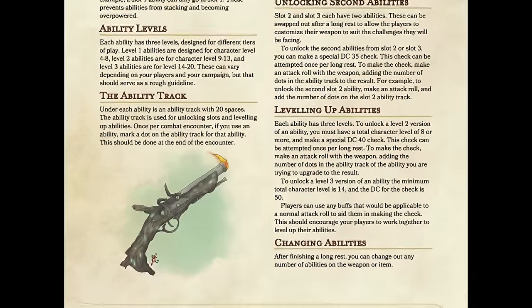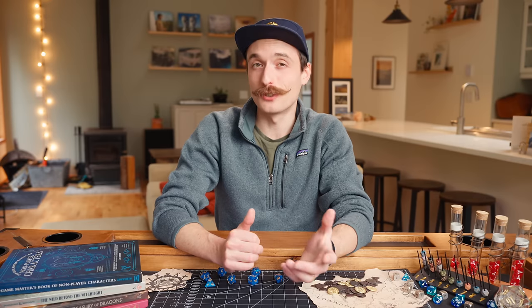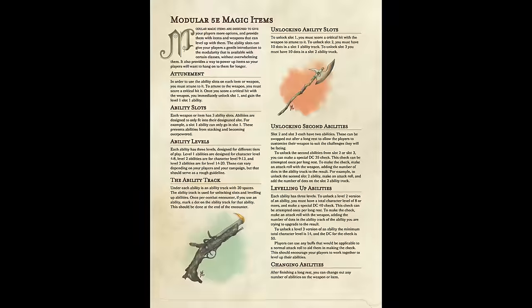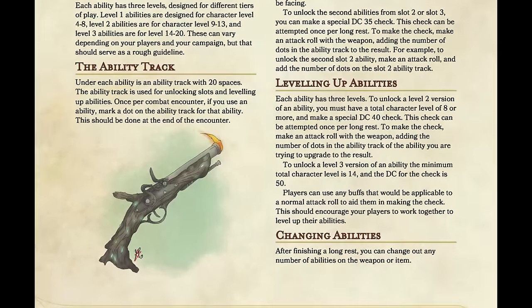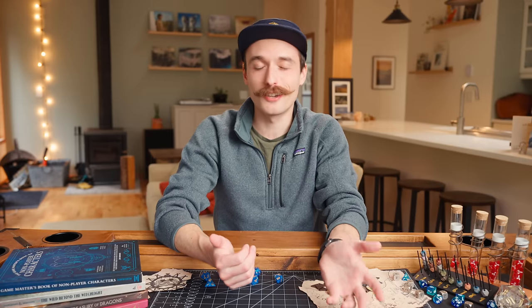To unlock level 2 and level 3 versions of each ability, there's a character level prerequisite, but the check is the same — just with different DCs. To unlock level 2 versions of an ability, you must have a total character level of 8 or more and make a DC 40 check, adding the number of dots from the ability you're trying to upgrade to the roll result. To unlock a level 3 version, the minimum total character level is 14 and the DC is 50. These DCs assume you will use buffs like bardic inspiration or other items, which encourages players to work together to help each other unlock abilities.